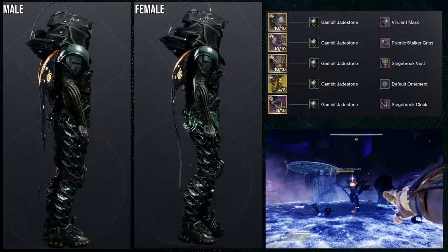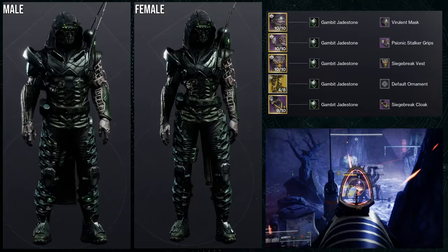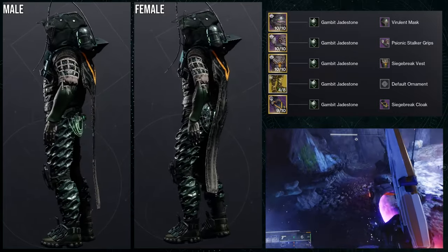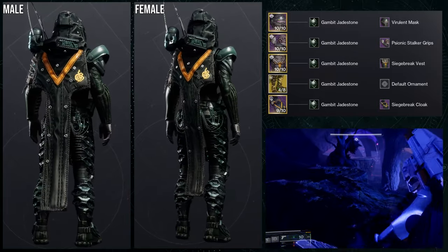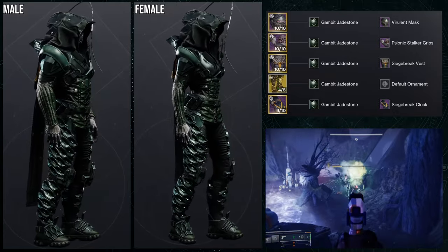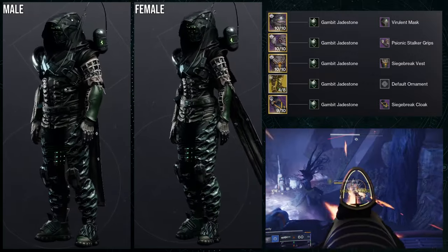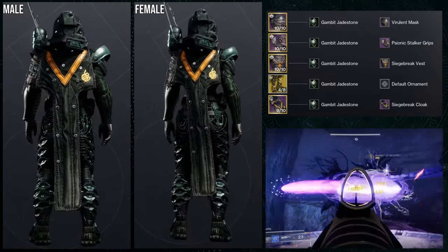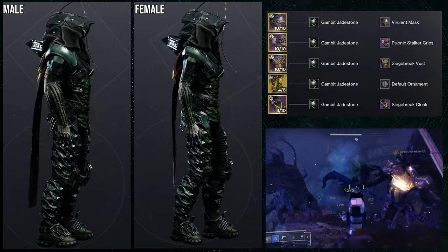For the helmet we're using the Virulent mask, arms are the Psionic Stalker grips, and the shader is Gabby Jade Stone — specifically because Balance of Power has green inner thigh lights that don't change color with shaders, which is really annoying. I'm not a big fan of the exotic overall and I'll probably trash it when we do that dedicated exotic video, which is coming next. The ornament is cooler but still has the same problem as the base look.